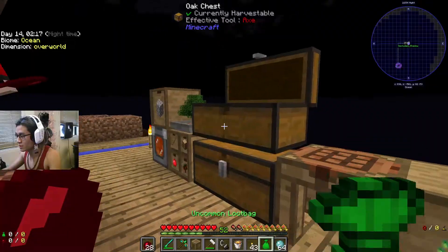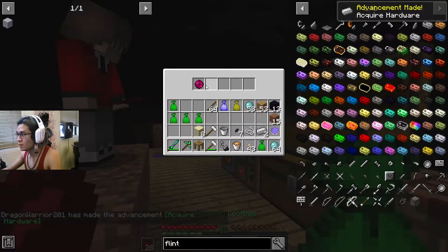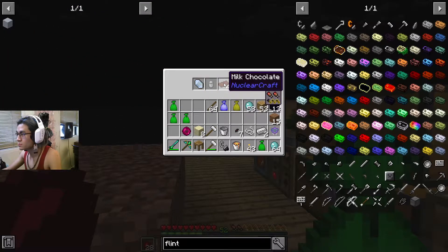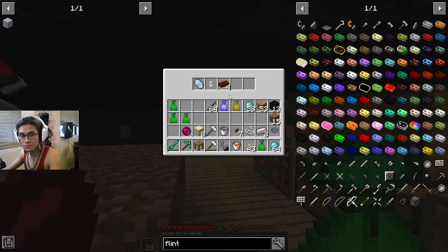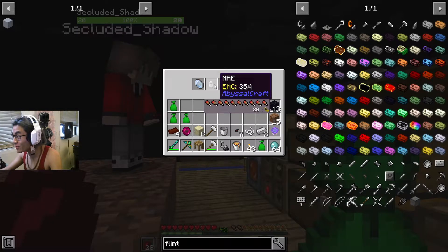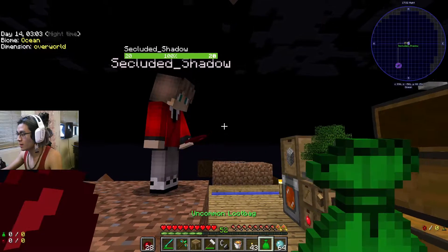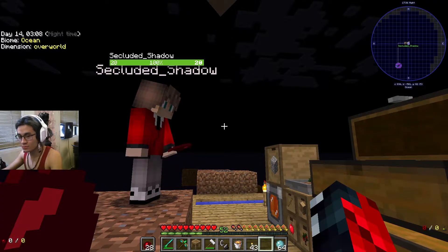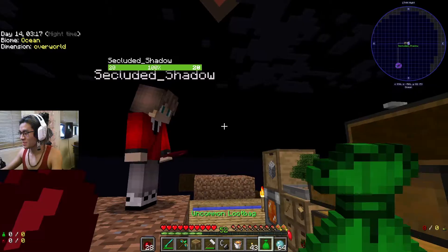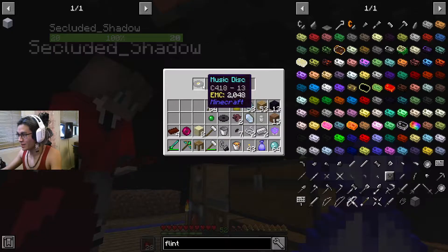I'm going to save the rare and legendary ones for last. Opening uncommon ones: iron, string, shadow fragments, buckets — pretty lame. A friender pearl — so one of the mods is Enderman Evolutions, it adds new types of endermen including the Frienderman, and you can tame Friendermans with friender pearls. Milk chocolate and MRE. I got Certus Quartz crystal for Applied Logistics — that's pretty good, we can use that for Tinker's tools. Music disc, zombie hearts, and a slime pearl.